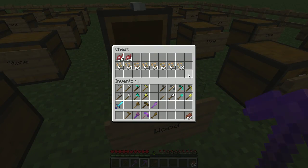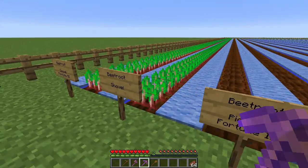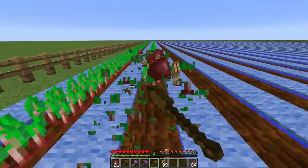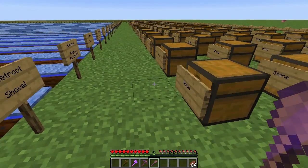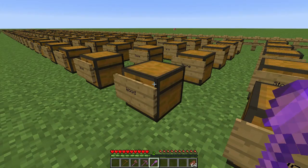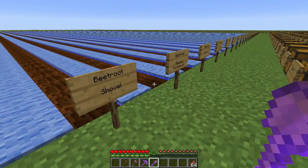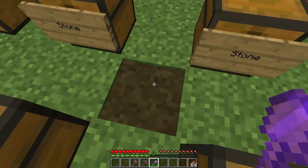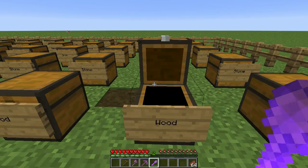I only got seven and a half stacks of beetroot seeds with the enchanted pickaxe, whereas I got eight stacks for the enchanted axe — I'm sure that's just random variation. The Fortune shovel got me eight and a half stacks. So somewhere around eight stacks. Interestingly, the shovel did take some durability — nothing else took durability during all the farming.